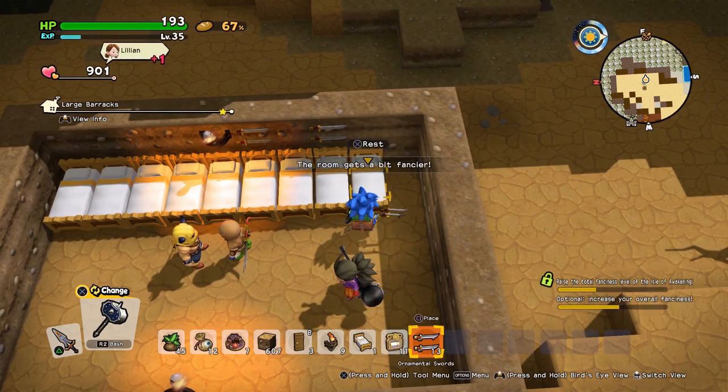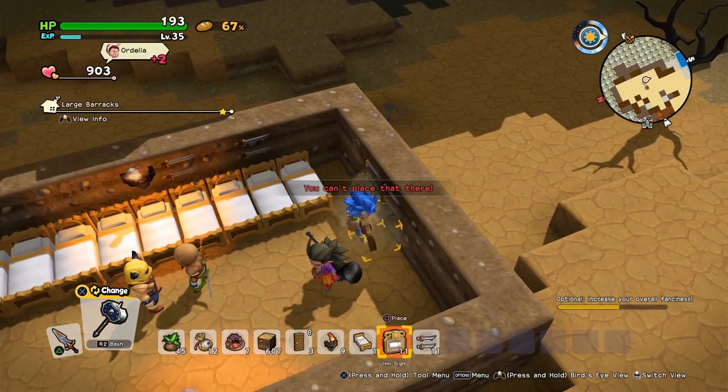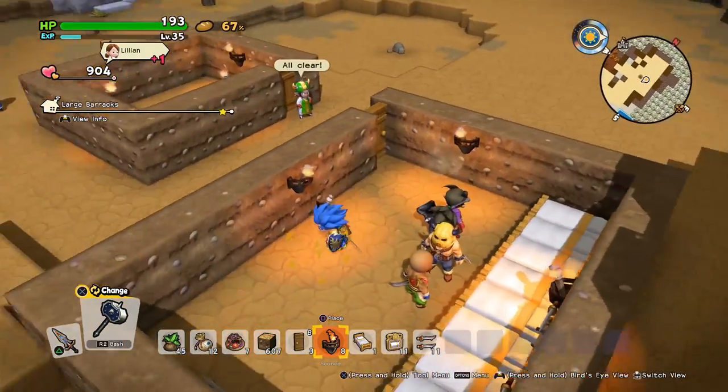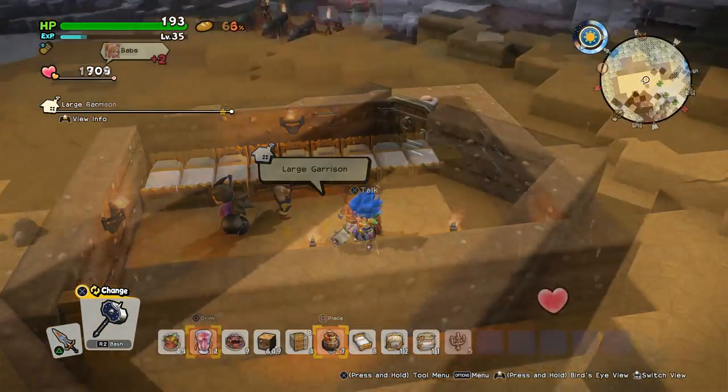For the garrison, which is the next level up, you will need eight beds and four pieces of decorative armour or swords. We're going to place those up now, and you will also need four sets of lights. And that is all you need for the garrison.